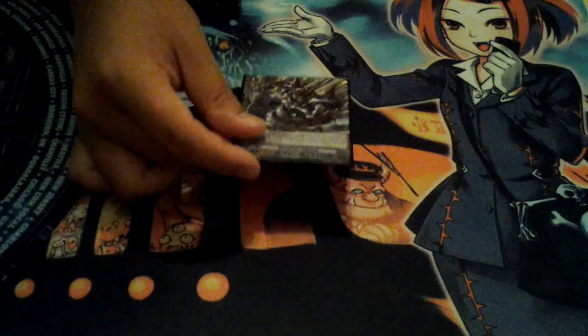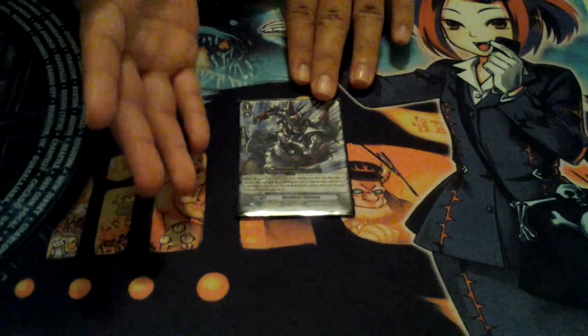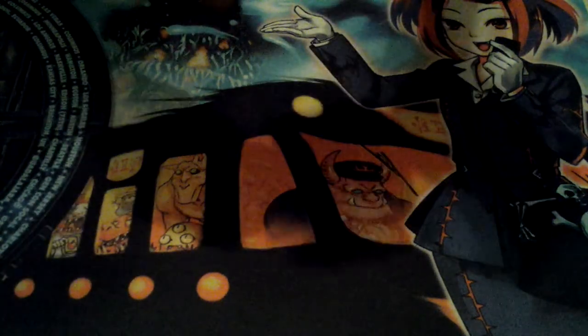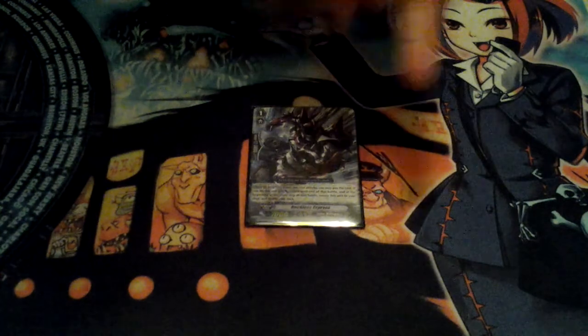Today we're going to be talking about Reckless Express. Reckless Express is a Spike Brothers Grade 1 with 5,000 shield. Its skill is when this unit attacks, you can Soul Blast 1 and it gains plus 5,000 power for a Grade 1.